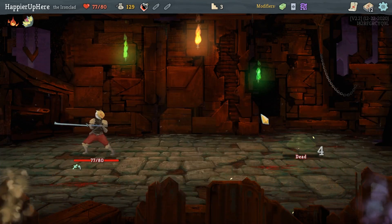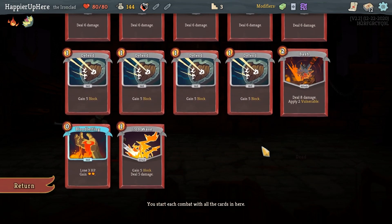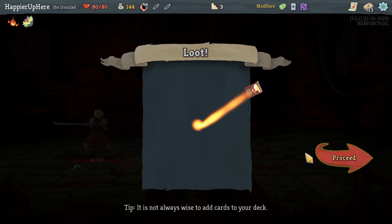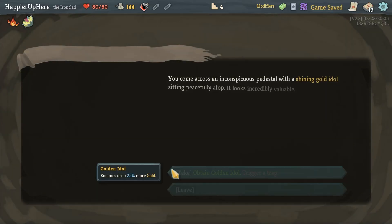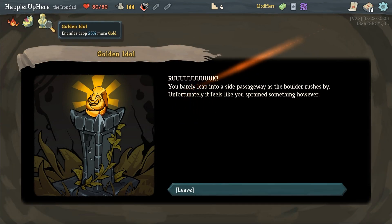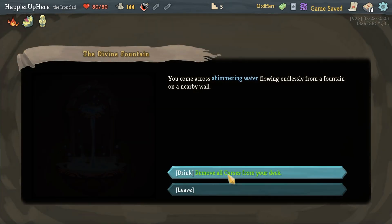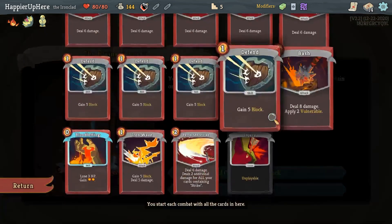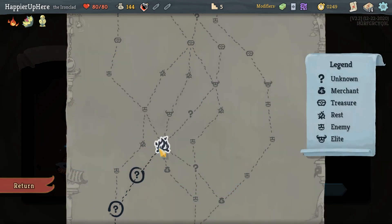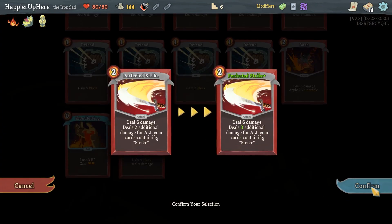Alright, I perfected the structure fight! I got Finesse — not a bad idea. Also considering Perfect Strike just to have some good damage cards early on. Got Curse #1 — Injury — as well as the Golden Idol, which starts with 25% more gold. I should go for the Curses modifier, so I don't want to remove my curses. First upgrade should probably be Perfected Strike.